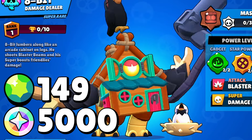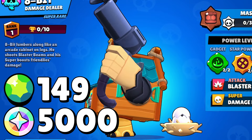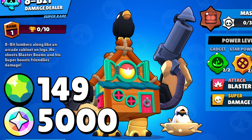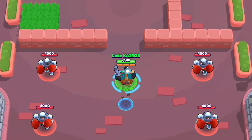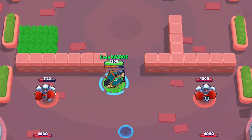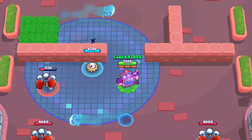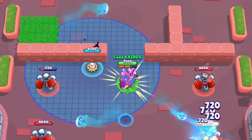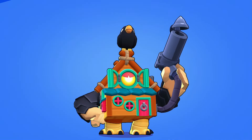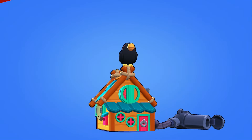First up are the Enchanted Woods skins. Haunted House 8-Bit is an epic skin, so he will cost 149 gems or 5,000 bling. He looks like an old scary cabin that you'd find in the woods. For his main attack, he fires little ghosts instead of laser beams, and for his super, his pad is a baby bird in a nest with two large ghosts swirling around the outside. When he wins, his arms and legs pop out of the house and he catches his gun as it pops off the roof, and when he loses, he kind of shuts himself inside of the house.